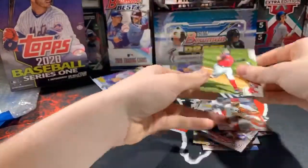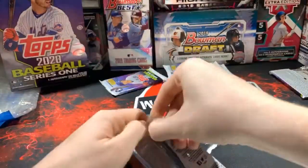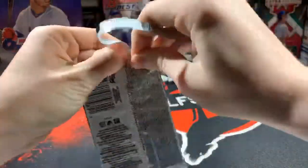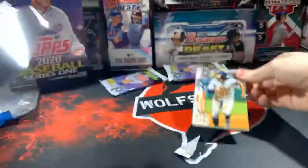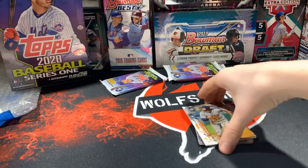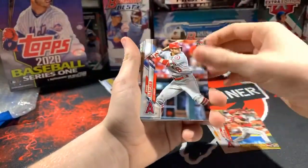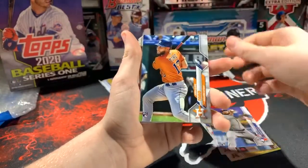Arrieta and Vasquez. Pack did not open correctly — let's redo it. There we go. Man, this box is awesome, makes me want to go buy one for myself. Patrick Sandoval rookie, David Fletcher, Anthony Kay rookie, Toro rookie.